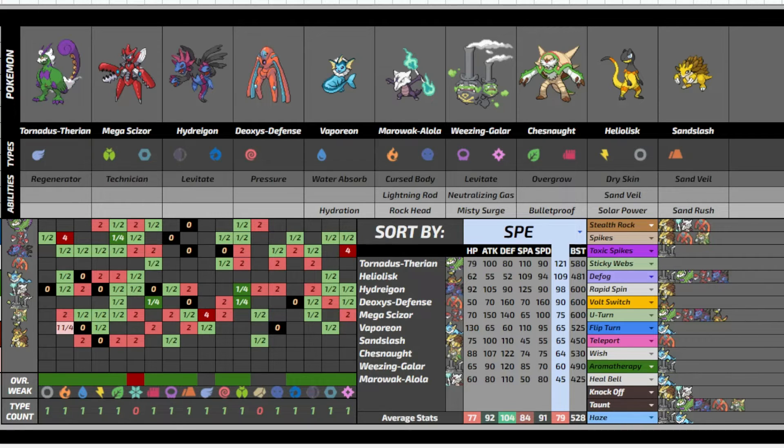Deoxys also gets Fast Taunt, Teleport, Spikes, Stealth Rock, and a ton of amazing coverage. It can run something like Ice Beam for Gligar, or Knock Off — it gets Knock Off too. The doc is actually wrong on that; Torn-T, Mega Scizor, and Deoxys all have Knock Off. I know for a fact it gets Knock.